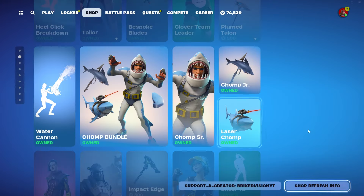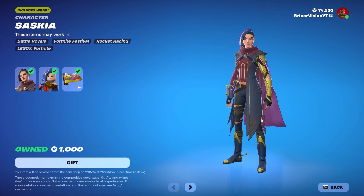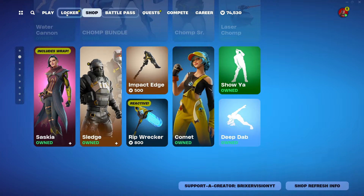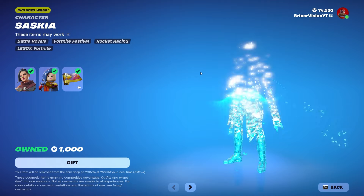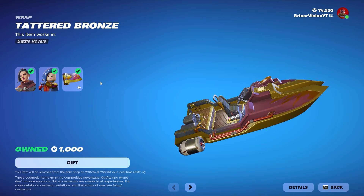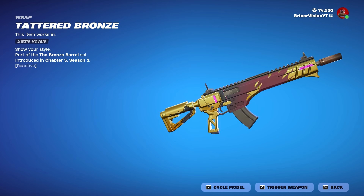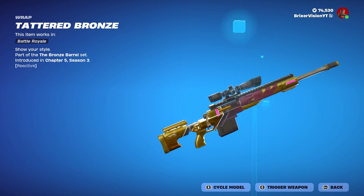The last new item is a brand new outfit called Saskia. This is really interesting — let me take off the back bling so you can see it better. It comes with a weapon wrap called the Tattered Bronze Weapon Wrap. Looking at it, it's pretty minimalistic — not the best to be honest, a little minimalist.